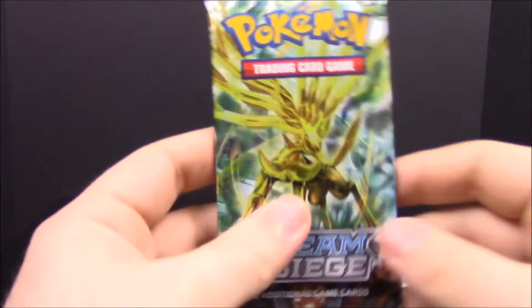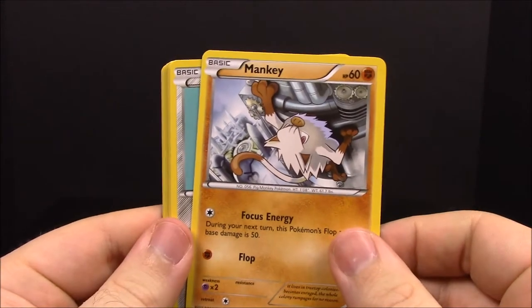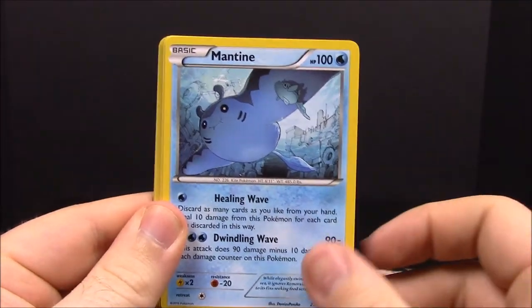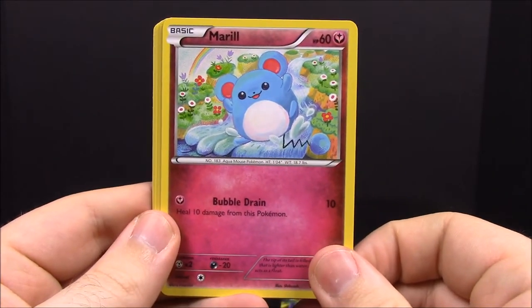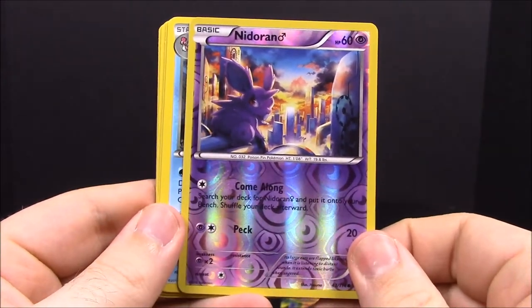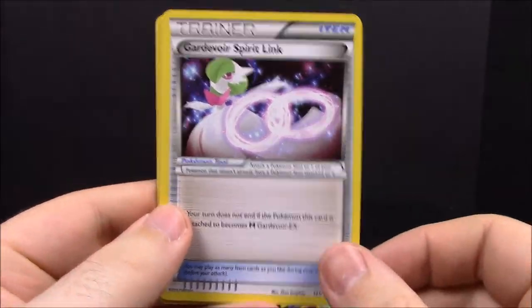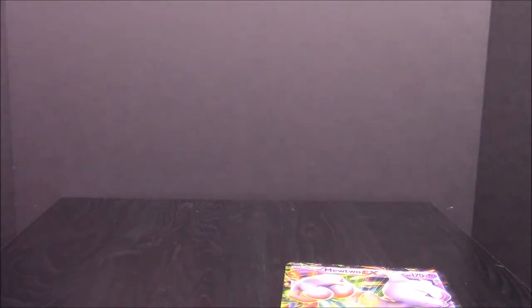Our final pack for this set is Steam Siege. First card here is a Mankey — I haven't had Mankey yet in any unboxings — a Clink, a Mantine, Shellos, a Marill, a reverse holo Nidoran, a Gastrodon — those look really cool — a Gardevoir Spirit Link, a Dedenne, and a Greedy Dice Trainer.